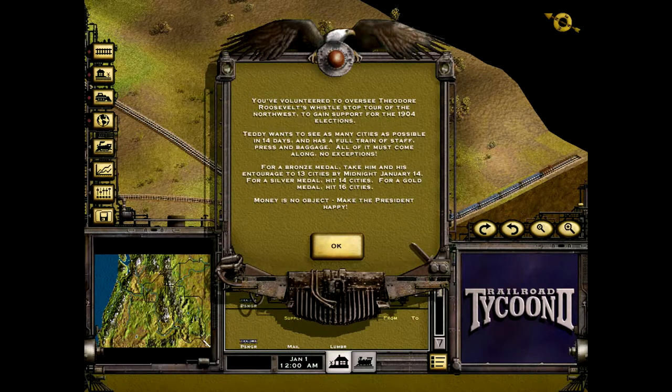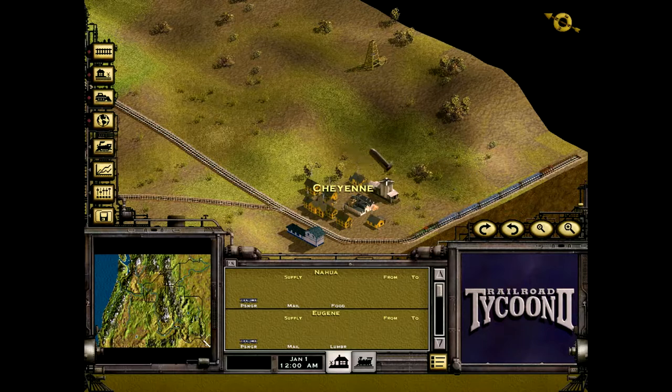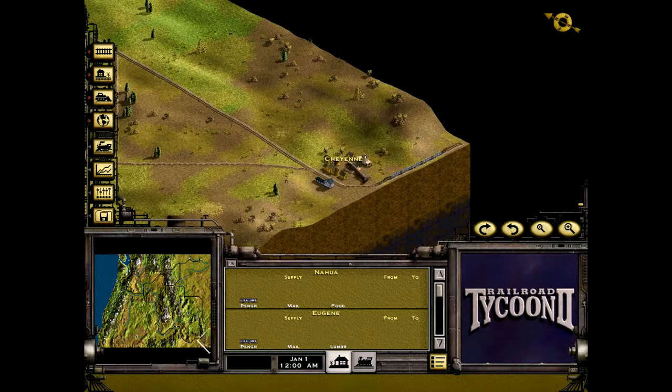You volunteered to oversee Theodore Roosevelt's whistle stop tour of the northwest to gain support for the 1904 elections. He wants to see as many cities as possible in 14 days with a full train of staff, press, and baggage. For bronze, take him to 13 cities by midnight January 14th; for silver, hit 14 cities; for gold, hit 16 cities.